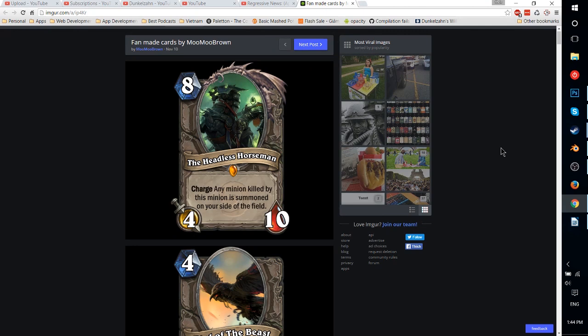Hello everybody, Dark Skeleton here, and today we're going to be taking a look at a bunch of fan-made cards made by Moomoo Brown, covering all nine classes as well as a few neutral cards. First up is going to be the Headless Horseman, an 8-mana 4-10 neutral minion with Charge. Any minion killed by this minion is summoned on your side of the field.